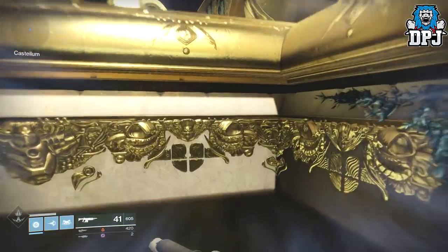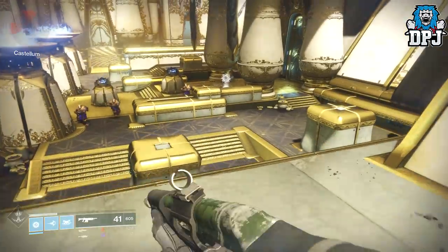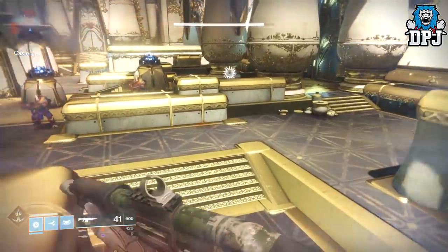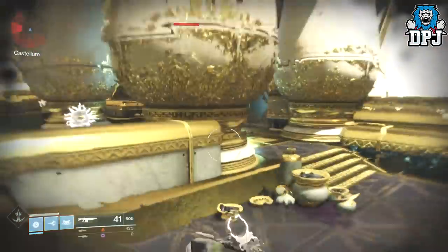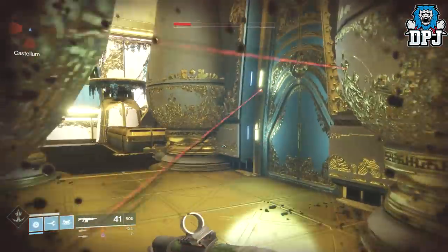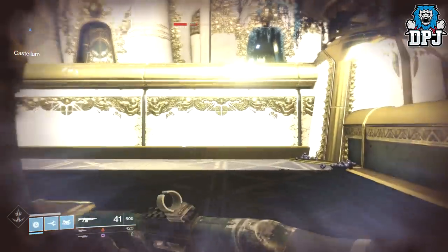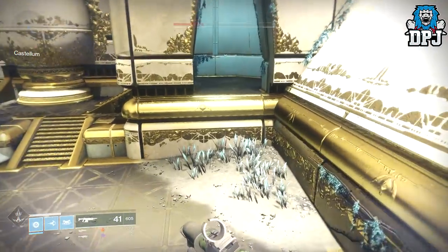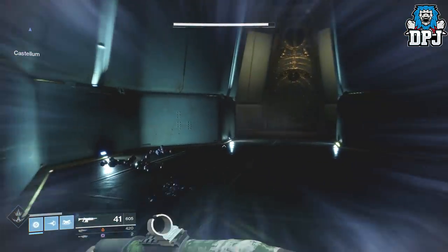Now these enemies here you can farm — they're actually quite tanky. My titan isn't weak and you can see what they've done to me. So just go to the door and find your way back out the way you came in.